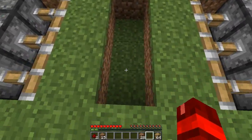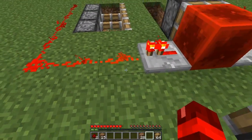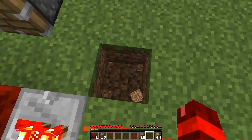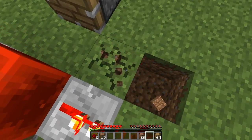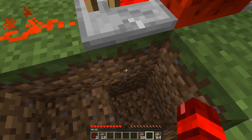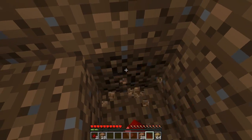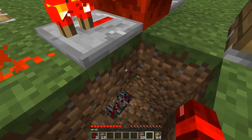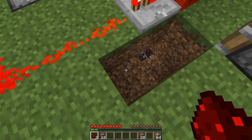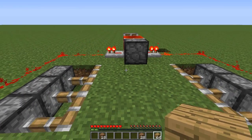Now we need to power those ones that we put down under there. So we can simply do that by after this first redstone here, dig this block behind it, then dig the one to the left, then dig one down, and then dig the block that the redstone repeater is on. Then you should be able to see this redstone down here. Simply place your two remaining redstone on those two blocks like that.